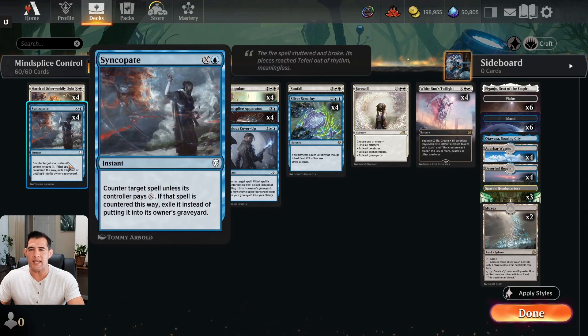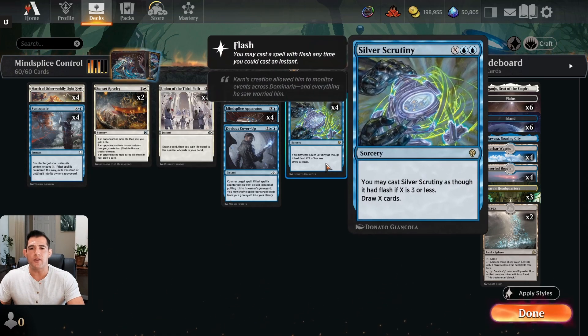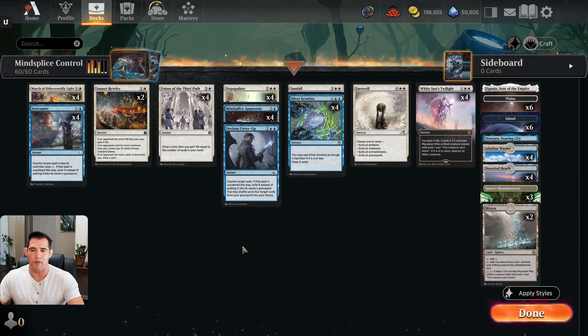We also have Syncopate — hopefully we'll leave up one blue mana and be able to counter a very large spell they might have, so in case they have a sweeper of their own after I've done my White Sun's Twilight I'll be able to counter that. And if I start running out of cards I have Silver Scrutiny, hopefully drawing 7, 8, 9 or even more cards as long as I have Mind Splice out on the battlefield.